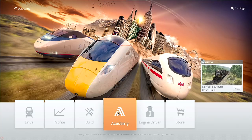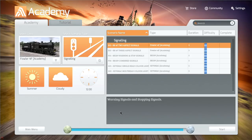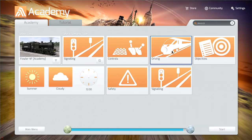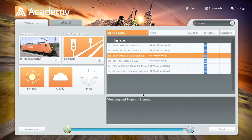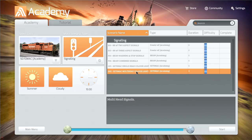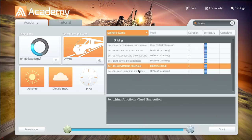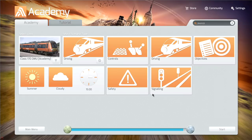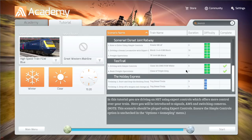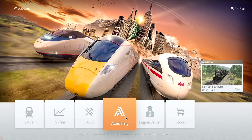They've got this new thing called the Academy, which is meant to teach you basically how to drive trains. There are different scenarios and categories: controls, driving, objectives, safety, and signaling. So if you want to brush up on your signaling you can just click on that and work your way through - warning and stop signals, combined signals, simple head, multi-head. You can actually learn how to play the game now in the Academy, on top of the tutorials as well.